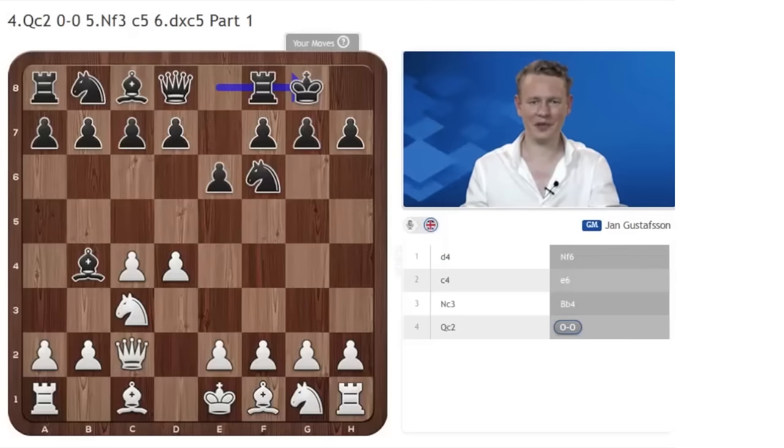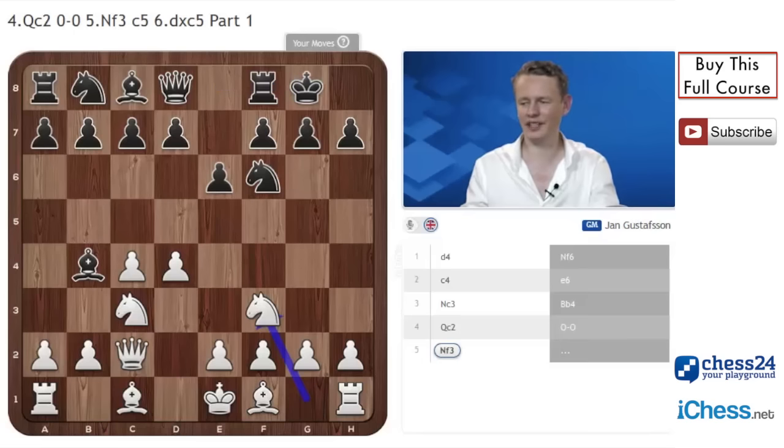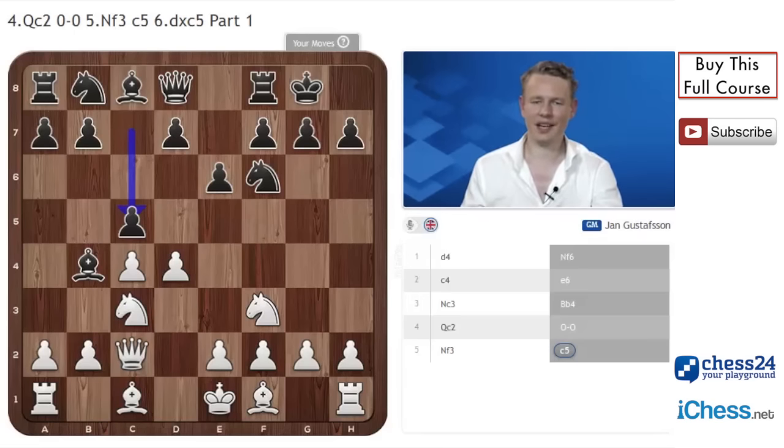We continue with our coverage of our secret weapon after Qc2, castles, to play the move Knight to f3. It might not be so secret anymore, especially not after this series, but for now it does have pretty good surprise value. An opponent that is not surprised will most of the time play the move c5 here. This is the reply endorsed by theory and it is a pretty good move.